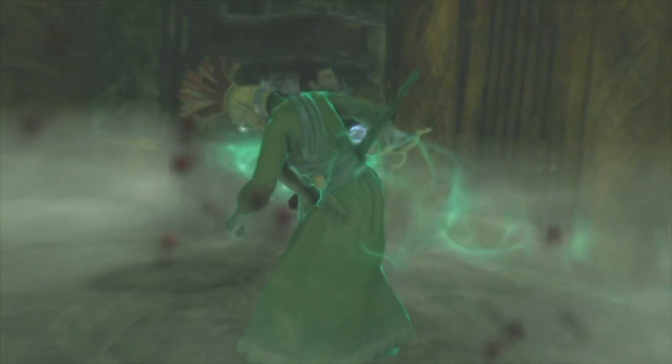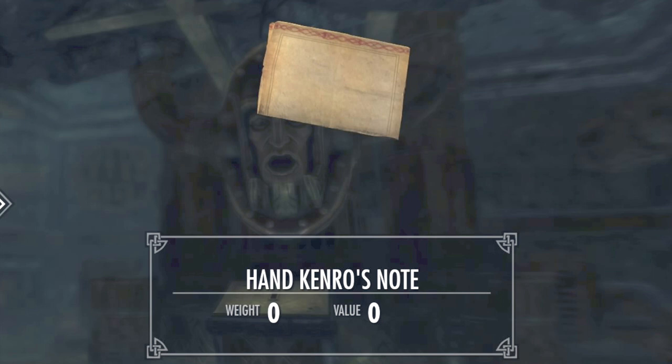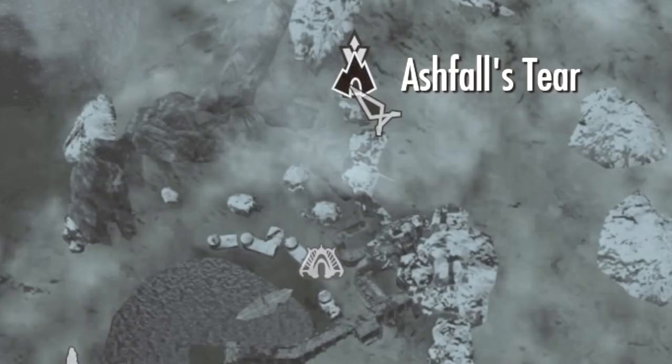Head all the way up north — you're gonna kill the heretic, grab Hankenril's note and read that. Also note that you can grab his temple priest boots and head to Ashfall's Tear.